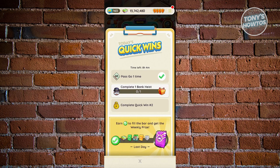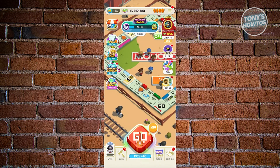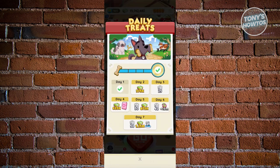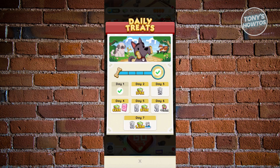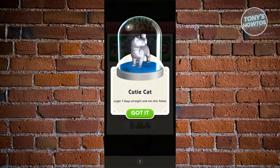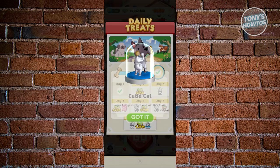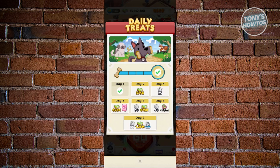Another way to earn a shield skin, and probably the easiest one, is sometimes via the daily check-in event. When you check in to your account — going to my daily treats here — sometimes they do offer a shield skin. Right now, the daily treats offer an icon or token that you could get. I could get it on day seven as long as I log in every day and claim my reward. This is dependent on the season, the day, and the rotation that Monopoly Go is doing.